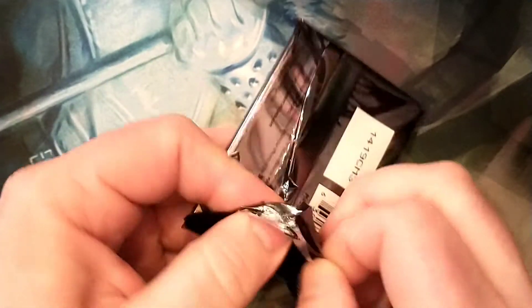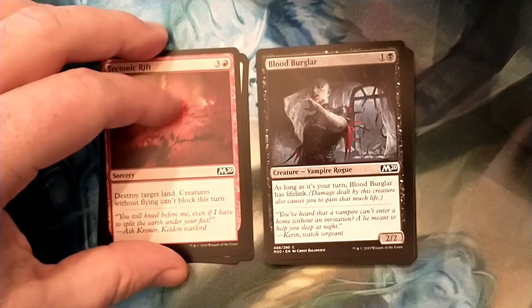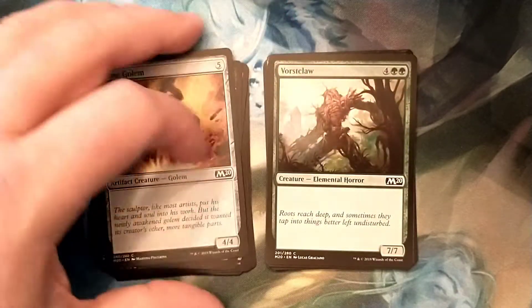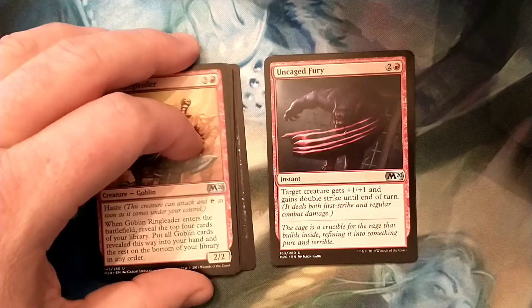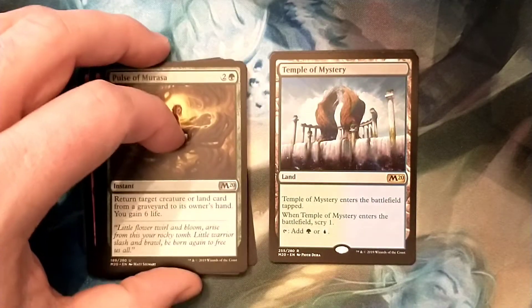Alright, let's see what's in these shitty M20s. My coffee's done. Mine Rot, Battalion Foot Soldier, Tectonic Rift, Blood Burglar, Convolute, Murder, Stone Golem, Vorst Claw, Shock, Moat Piranhas, Goblin Ringleader — that's a good uncommon, I think he's like a buck or two — Uncaged Fury, Pulse of Marasa, and a $1 land — that sucks — Temple of Mystery, in a foil.